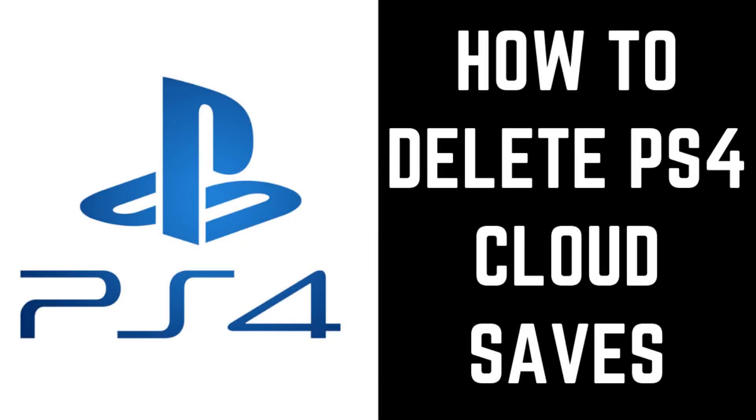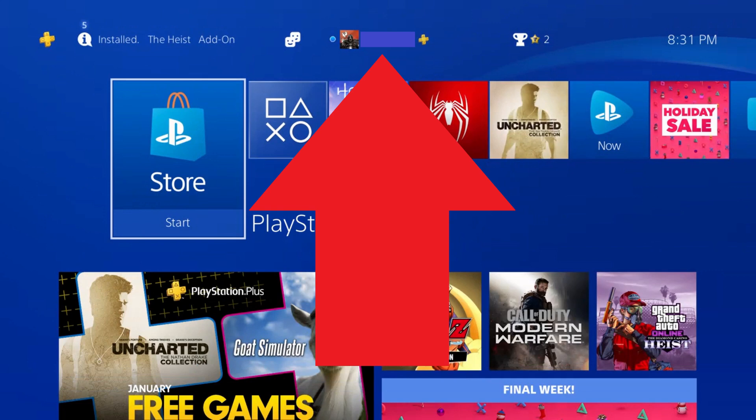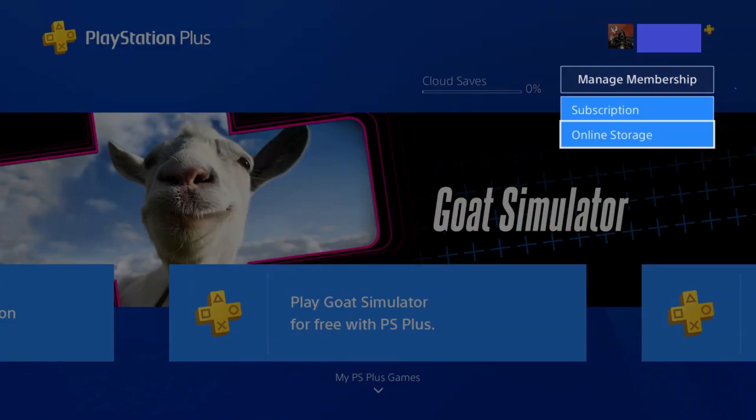Now let's walk through the steps to delete PS4 cloud saves. Step 1: Navigate to the top of your PS4 home screen, and then choose PlayStation Plus in the menu. The PlayStation Plus screen appears. Step 2: Choose Manage Membership. A menu is displayed. Select Online Storage in the menu.